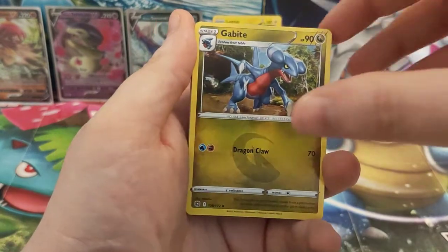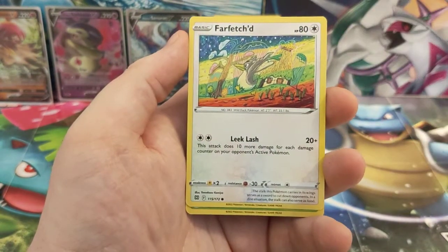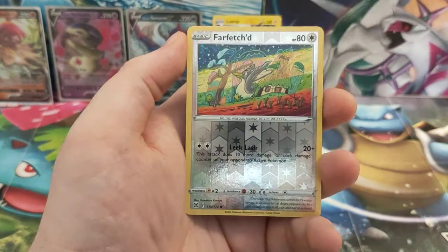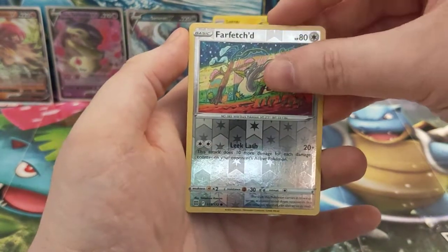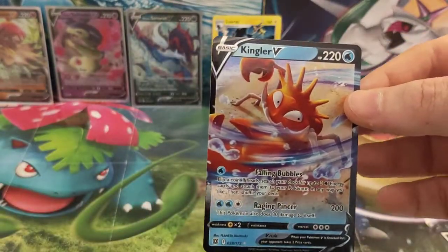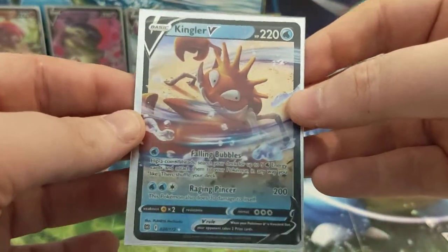Gabite, Gloria, Staravia, Shinx, Farfetch'd, Exeggcute, Grimer, Clefairy, a Reverse Holo Farfetch'd, and for our rare card we've got a Kingdra. Nice card there — pop him into one of our new sleeves, get him in, and pop him at the back.